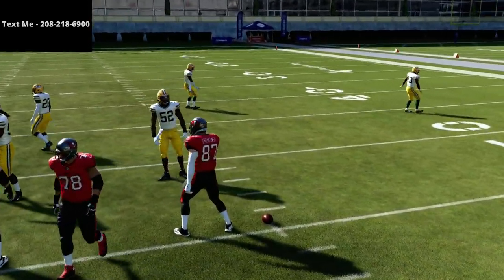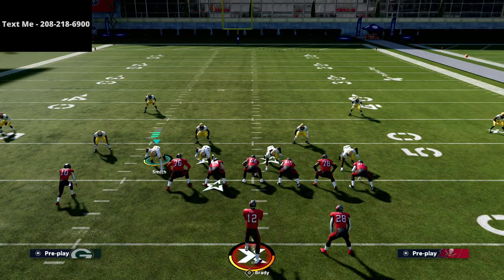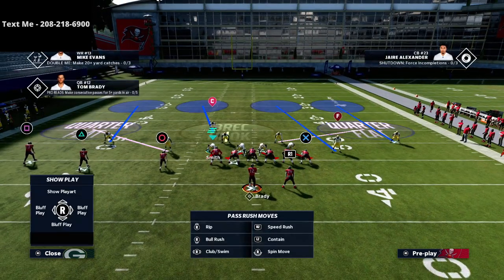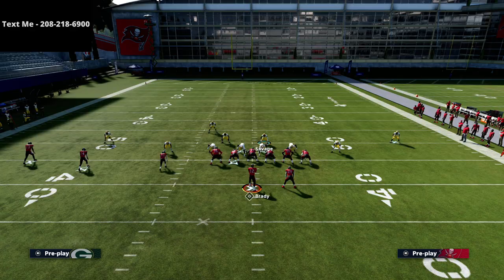On offense I'll move the ball to the other hash mark. This is a very simple defense that's effective for stopping the trips set. In next year's game you're going to see a lot of send-two or send-three — that's going to be the meta. Big nickel over G is no different, and when you want to send pressure you certainly can. For the base front, we're going to show blitz, pinch the defensive line, and crash it out.